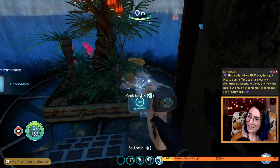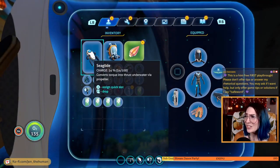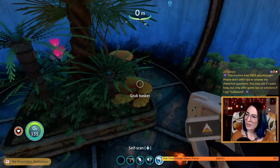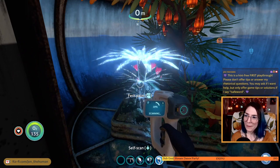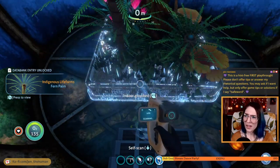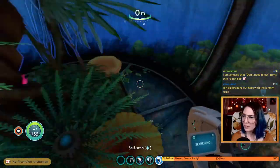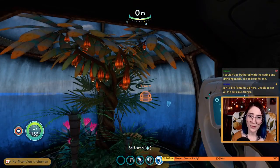Grub basket acquired. New blueprint acquired — pick lantern fruit, yeah sure. What does it do? Oh, we can eat it. It's too bad I can't eat. But these are really cool looking fruits — can you place them just like the pathfinder tool and leave a trail of lantern fruits to find your way? They take up a lot of storage for that though. Grow bed. Okay it doesn't want me to walk in there — I just have to hang out and look at it, it's very pretty.